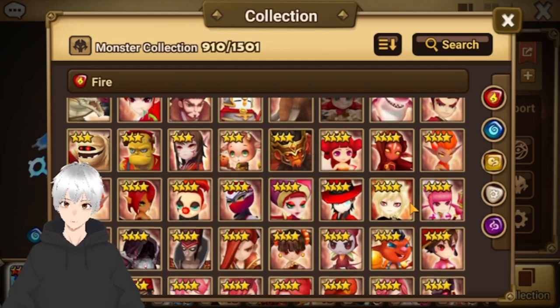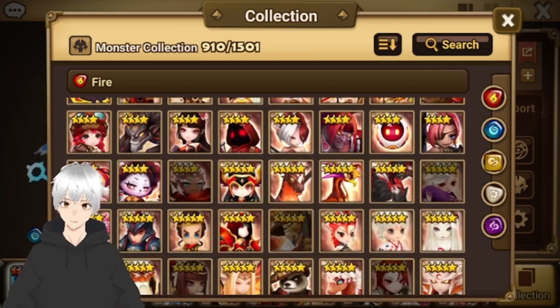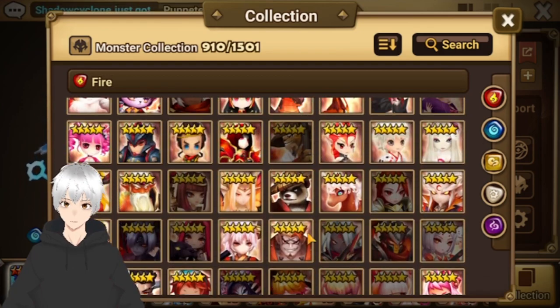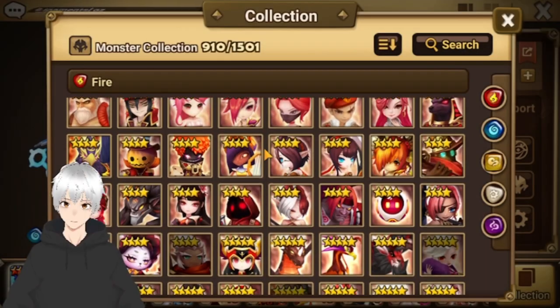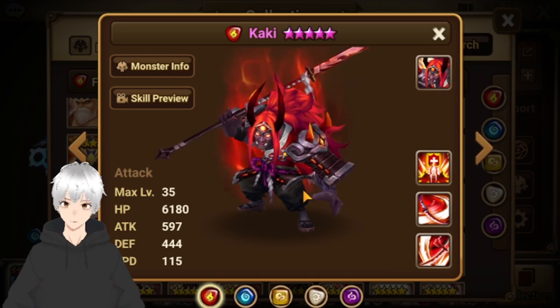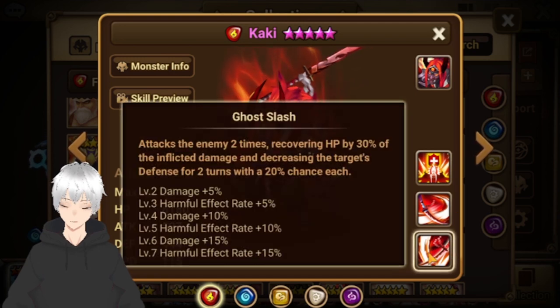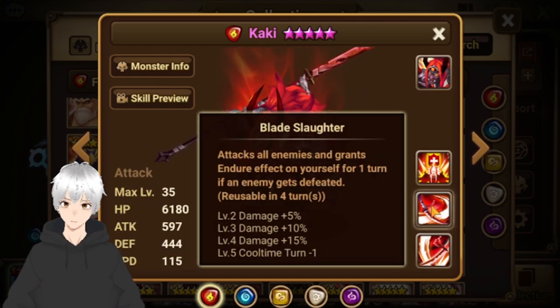Let's go to my top 3, which would definitely be the hard-hitting guy — the Fire Onimusha, or Kaki. Hits hard, really easy to rune, one of the best in the game. You can use him in RTA, Siege, Guild War, and Arena. Multi-hit — attacks 2 times and it really hits hard. Plus it lands defense break, which is really good. His third skill attacks all enemies and is one of the best AOE hard-hitting skills in the game. Like Theomars, really good.